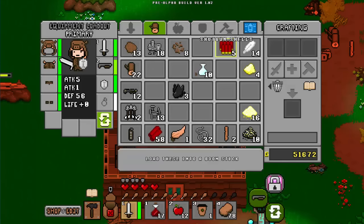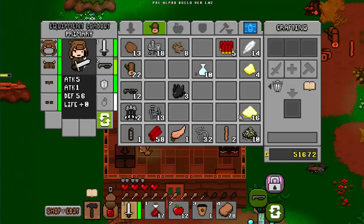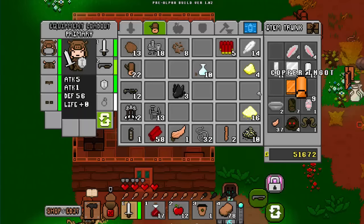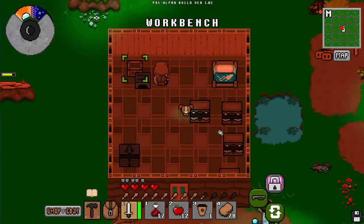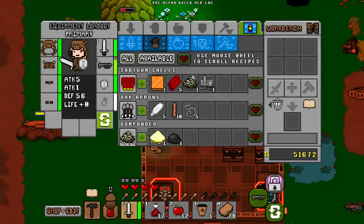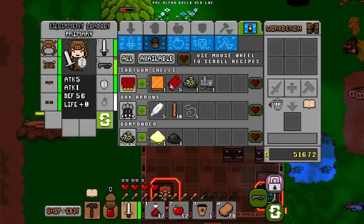For your ammunition, obviously shotgun shells — you're going to want to mostly fight him with range. For the shotgun shells, it can't be done in your common crafting; you need an actual crafting station. We need copper for it, so we're going to come up here to the workbench. Ammo is under here: one copper sheet, five plastic tubes, one gunpowder, and one scrap metal.